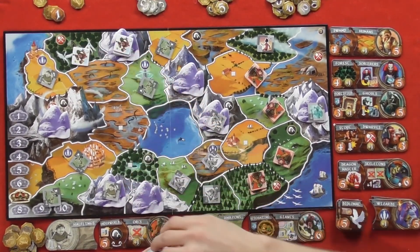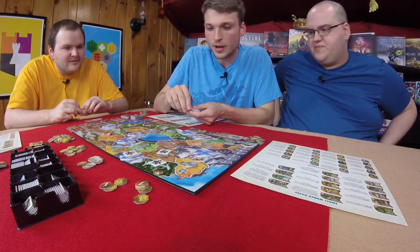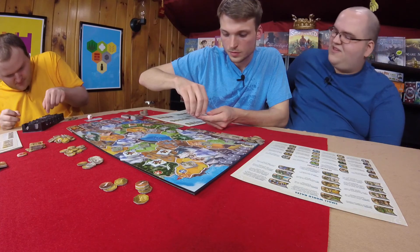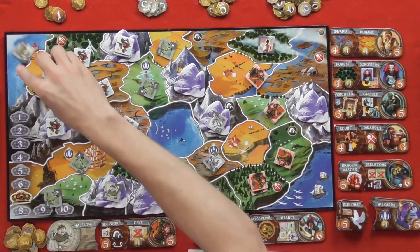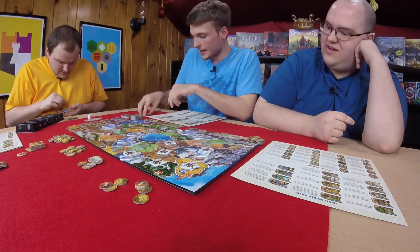Graham conquers several regions including a mountain and adjacent territories at reduced cost. He kills off Will's last halfling token. He places his bivouac encampments for defense. The players discuss whether bivouacs behave like troll caves — they determine encampments are never lost during an attack but are redeployed at the end of the current player's turn. Graham scores six regions plus four for a total of ten.